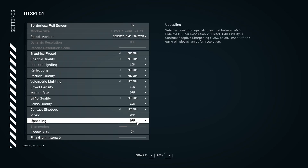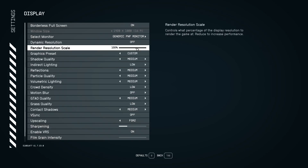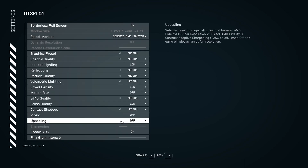For upscaling: if you are running a high-end machine, I recommend turning upscaling completely off. CAS looks terrible and I don't recommend it. FSR 2 is better for lower-end machines, which I'll cover in a moment. But for high-end machines, turn upscaling off entirely.